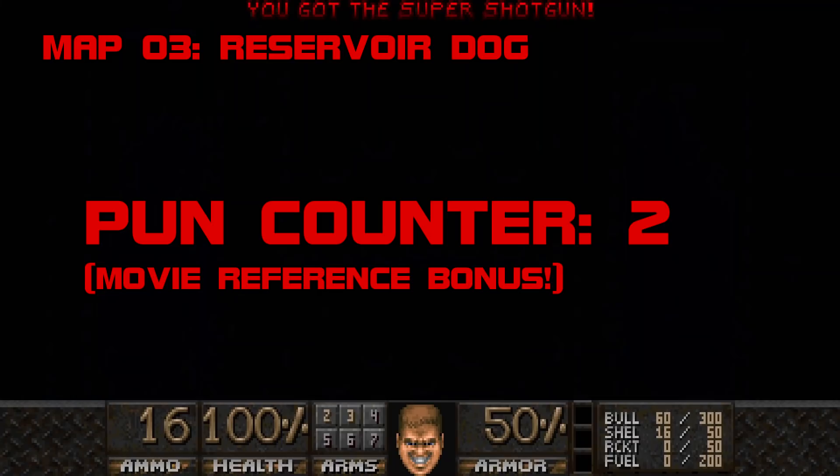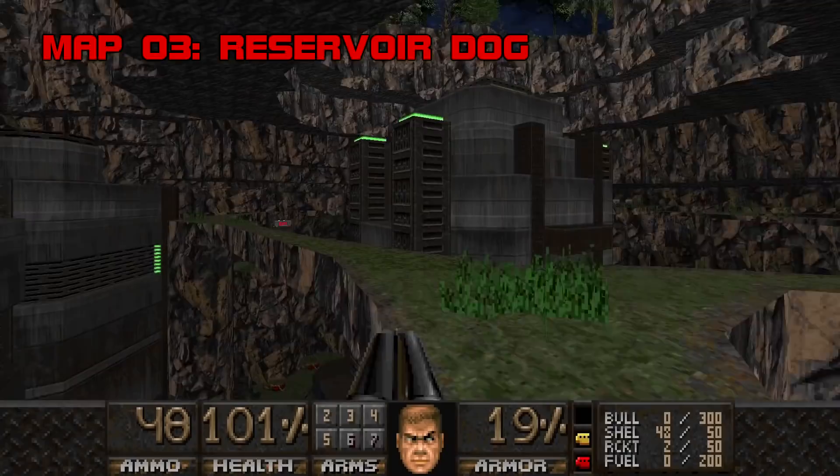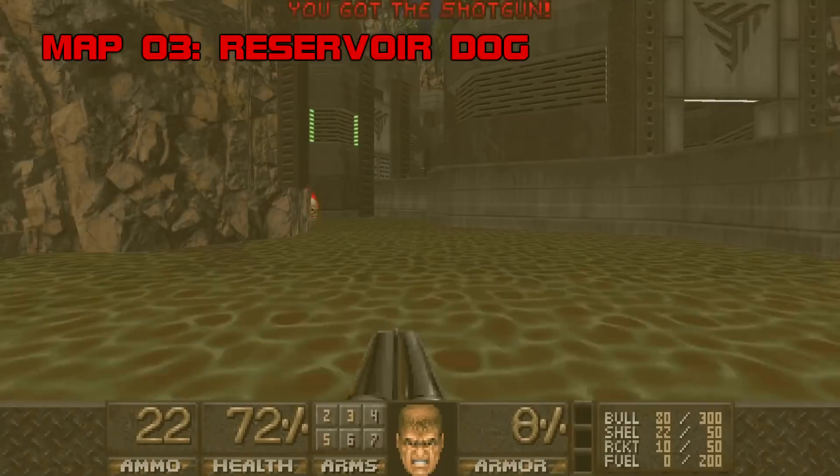Bruce R and Son Construction Company is another wow moment for Heartland, and it won't be the last. Grade: A. Difficulty: C-plus. Map Three: Reservoir Dog.